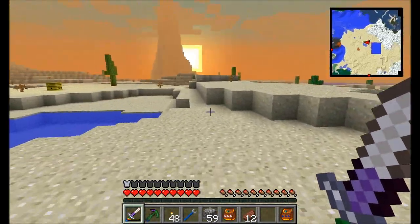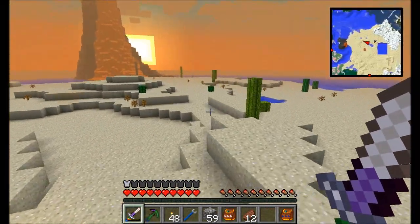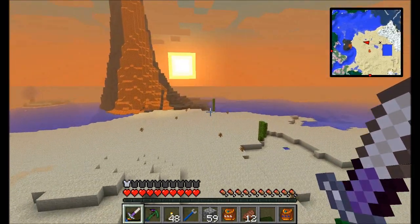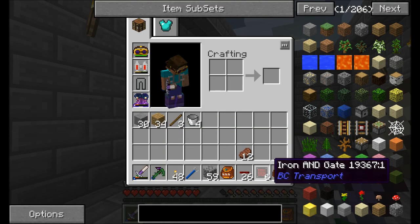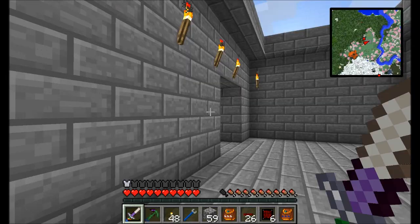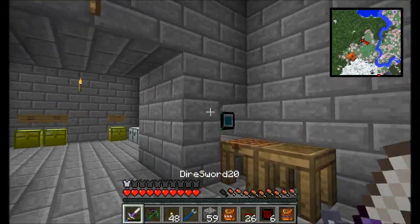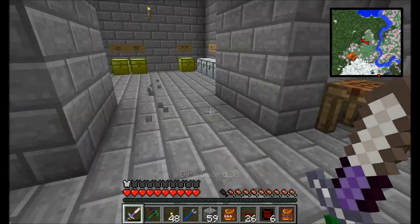Also, I'm really tired of running back and forth with this quarry — I should have built it close to my base. But I have an idea, something that might make things a little bit easier. So I used my assembly table to make a couple of nifty items: the iron AND gate and some red pipe wire. We're going to use these to set up something very cool to automate some interesting stuff with our quarry.